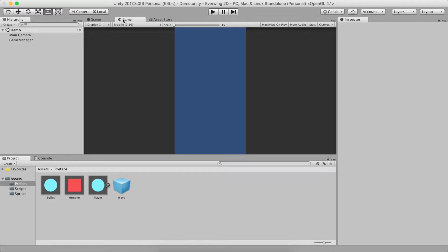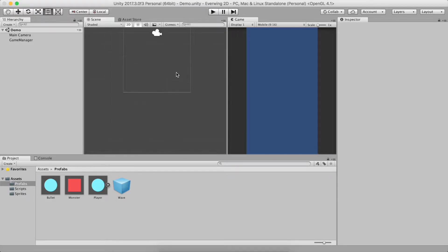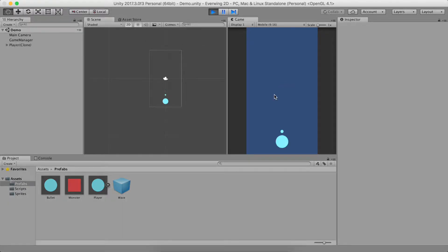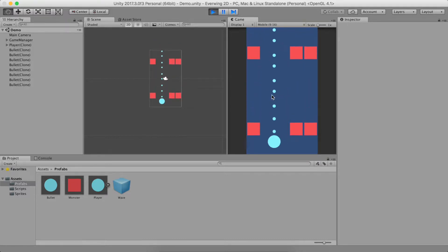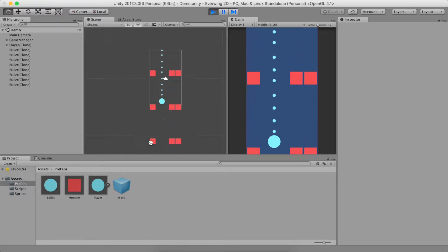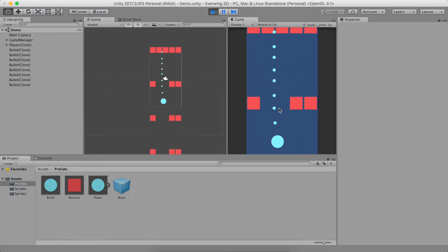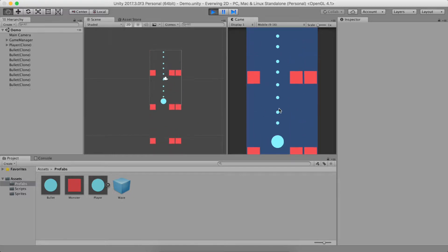You might be asking what's broken. Let's move the game here so we can see both the game and the script. It's not a huge deal but it's something we shouldn't do. When I play this — this is where we left off, we have these waves coming down. Here's the problem: in scene you'll see the wave never destroys itself, it always exists in memory.